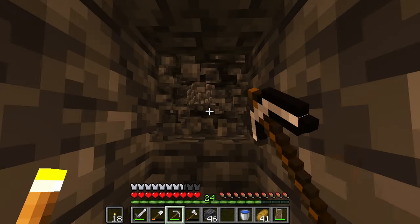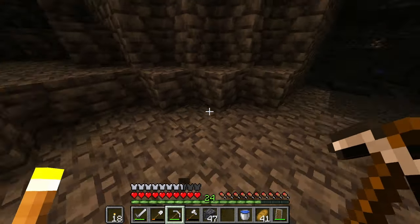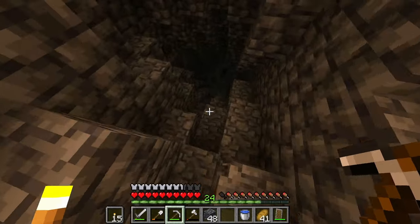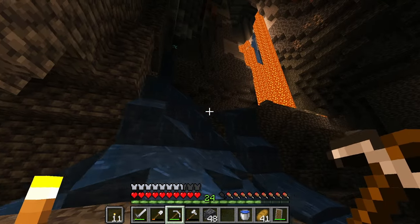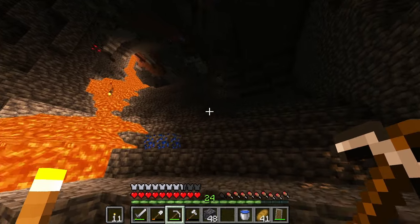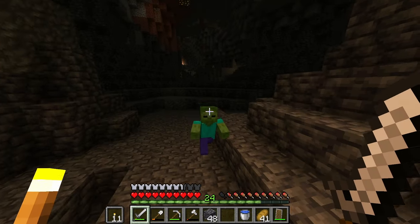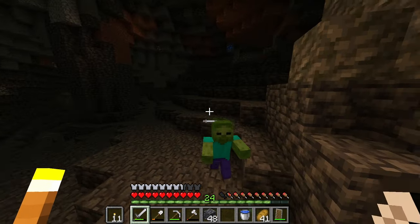I really don't want to use cobbled deepslate to bridge with, but since I don't really have a choice in the matter. We'll drop from here. Anything useful? More diamonds maybe? A little bit of iron. That could be something. There's a diamond up there — get that on the way out. It's not as big when you start exploring it, but it's there. You know, it does continue in that direction. And there's a diamond here.